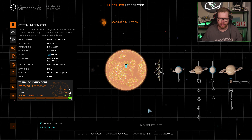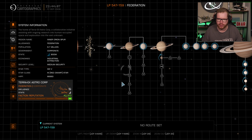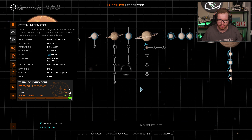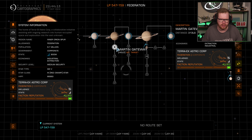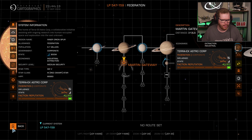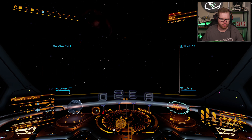The system map gives us a map of our current system. All these triangular shapes are player fleet carriers, and while you can't dock there, don't stay there for too long. What we're looking for in this case is a space station. We have one here called Martin Gateway. I'm going to select it, and now we need to head towards the station.